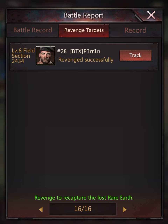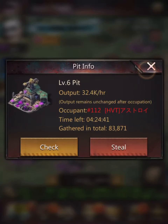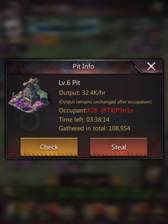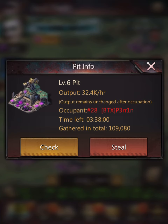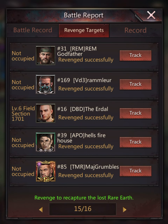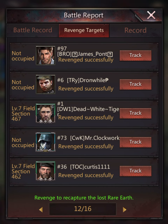If you really want to have a personal vendetta with these people, you can press track and I think it takes you to the field where they are, and then you just have to find them. As you can see, he's actually sat over here. So if I wanted to, I could go in and just hit him again just for giggles, but I'm not going to. You can track these people and if you really want to start some kind of vendetta, then you can — it's up to you.